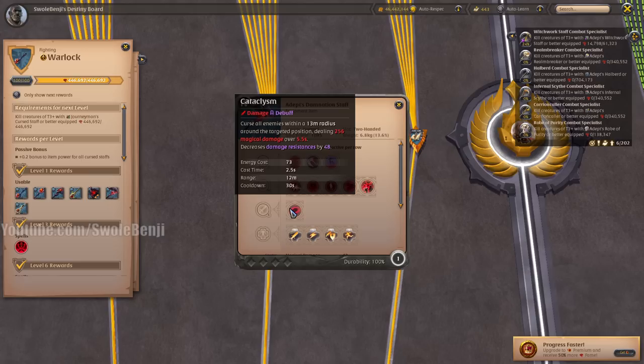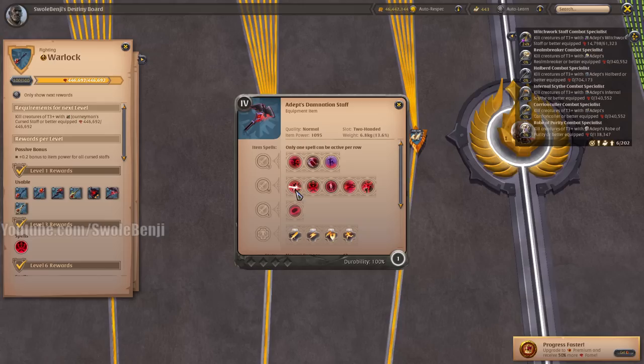The Damnation Staff is only used to lower enemies' damage resistances, but the Armor Piercer W spell actually lowers damage resistance better and deals more damage. It's ridiculous that this E spell is weaker than your W spell. This is just a trash weapon — you won't be using this as a solo player at all.